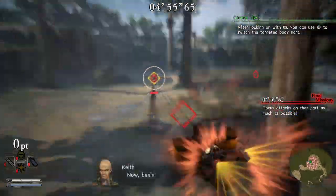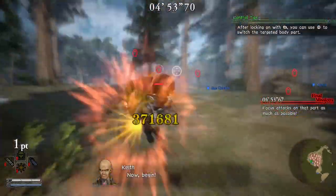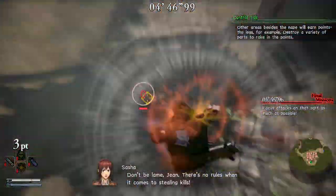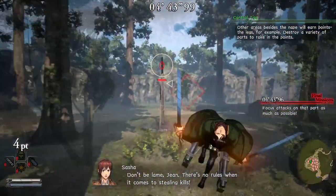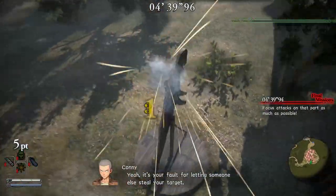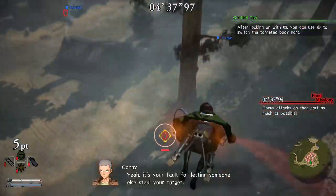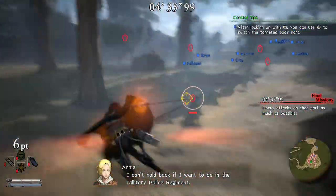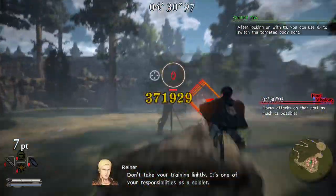With slow-mo off I took down more titans quicker than with it on. And with my swing movement on right trigger instead of the default control, it's a lot easier to maneuver around the map as well. I highly recommend you apply those settings - it'll just make your life a lot easier.